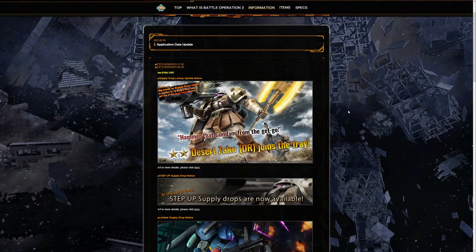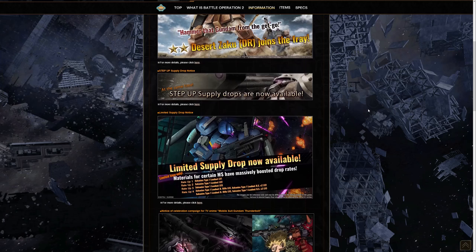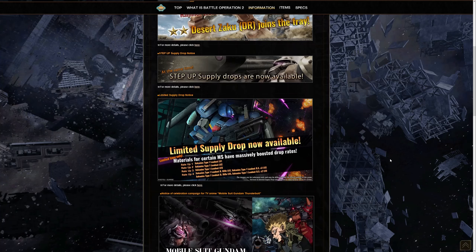We have the Desert Zaku Desert Rommel version coming out, but before we get into that and its subsequent supply drop, we have a limited supply drop promotion for the Zeku Ains Type 1. If you don't have this lovely 550 native braid, it's a pretty nasty, buff and bulky suit. The supply drop gives you a chance for the level 1, level 2, and level 3 as well as its subsequent weapons.